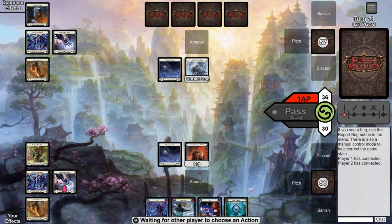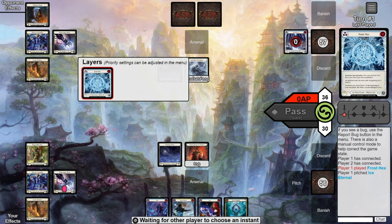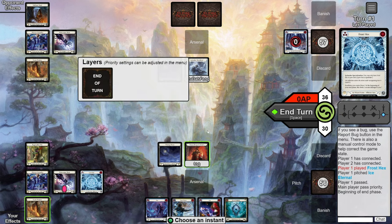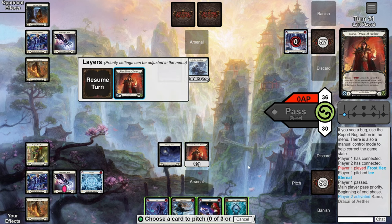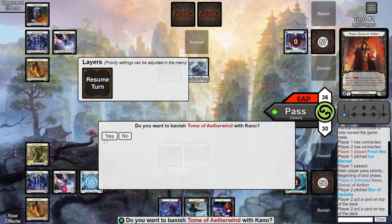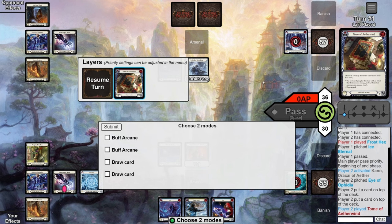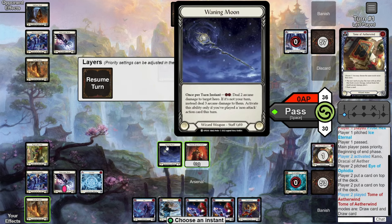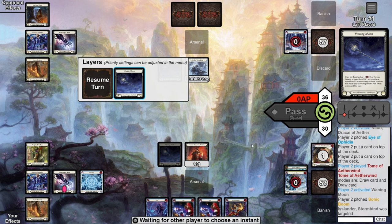Game one — I win the die roll and choose to put the Icelander first. They start by playing out a Frost X, pitching a blue. This is exactly why I believe we want second in this matchup, as now we're able to activate Kano using our Eye of Ophidia. We find a blue on top along with a Tome of Aetherwind, quickly stack those so the Tome's on top, let the Kano activation resolve, banish the Tome and draw two cards into two more blues. We then use our yellow to Waning Moon them for three — opponent quickly AB3s it.